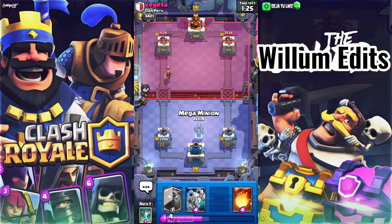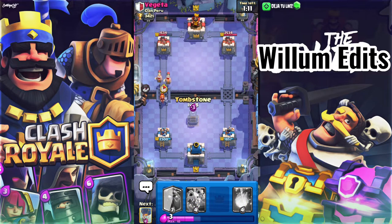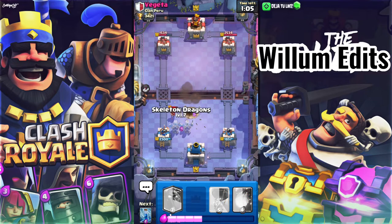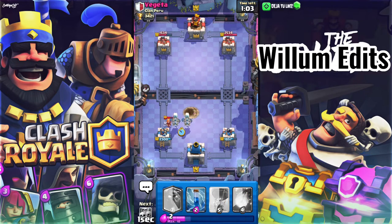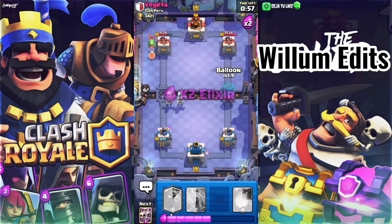I could maybe Mega Minion that to distract it while the tower gets some hit damage. Nice — so we've outcycled their Wizard and their Baby Dragon. Now all that's left is their Baby Dragon, so let's see if those Skeleton Dragons will draw out the Baby Dragon. And yes — let's go.